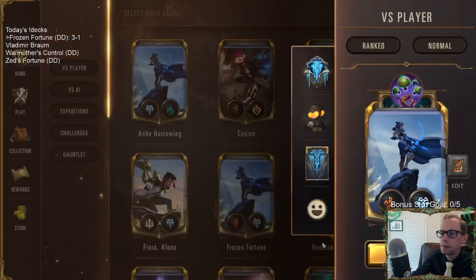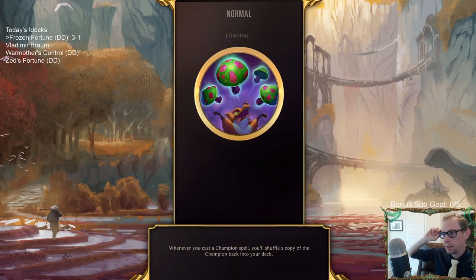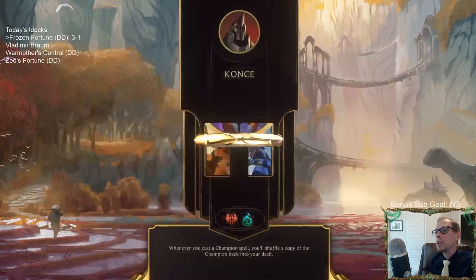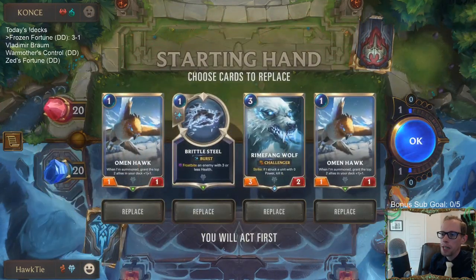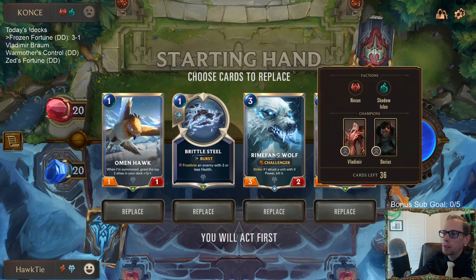And there we go — that's a good win, especially since they had a really good hand. They had a 1-mana 3/3 on turn one, Hired Gun on turn two, Misfortune on turn three. Their turn five was Hired Gun plus Icefield Archer plus 3/3 Jagged Butcher. Besides topping out with Sejuani, they had everything else they could want.